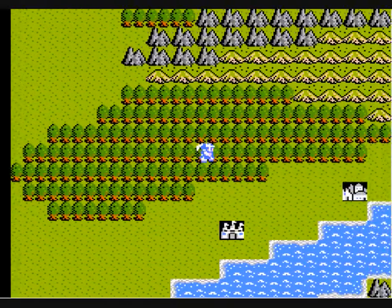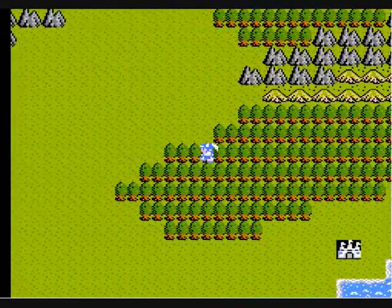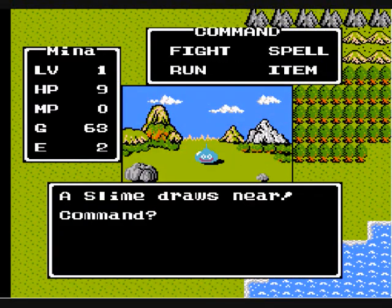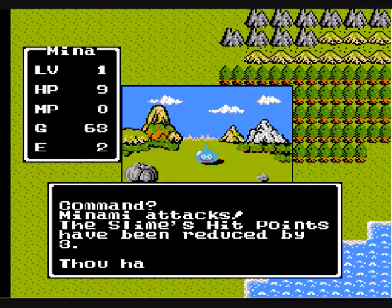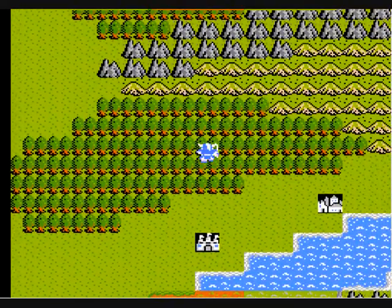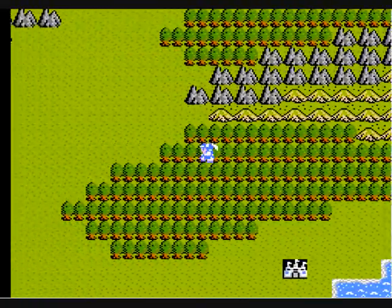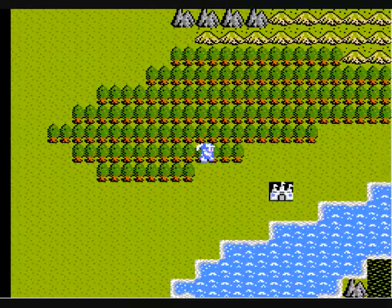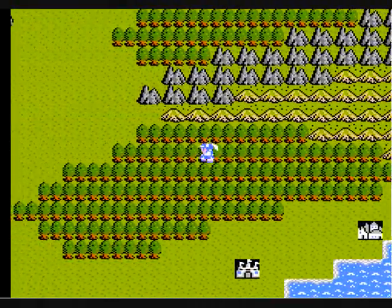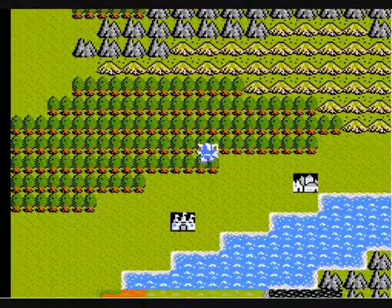A couple of things I'd like to mention. First off, stats are actually set but at the same time kind of random. Unlike most Dragon Warriors, your stats for the entire game are actually based on your name. I do like defense, which is why I selected the name Minami — this is actually the most defensive name we've got. I'm going to be packing a lot of agility and a lot of magic in comparison to other names.